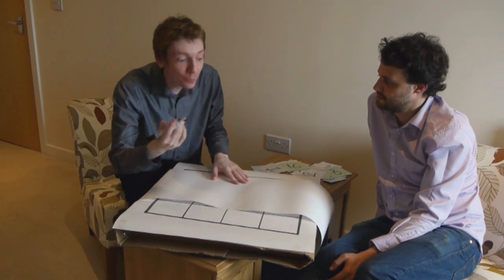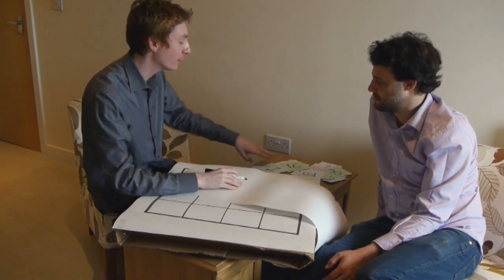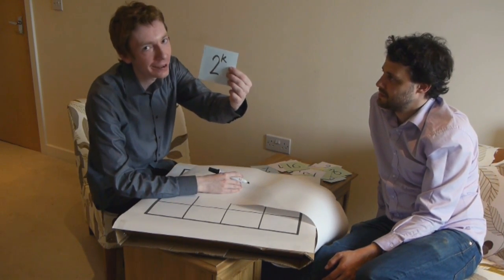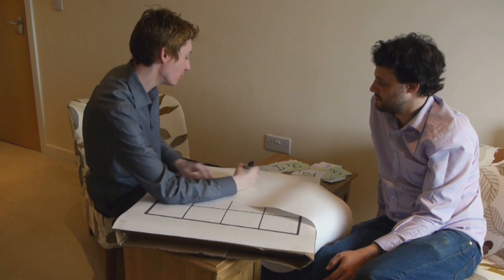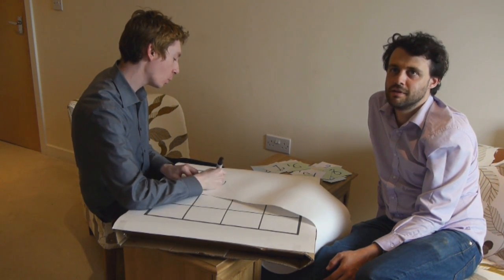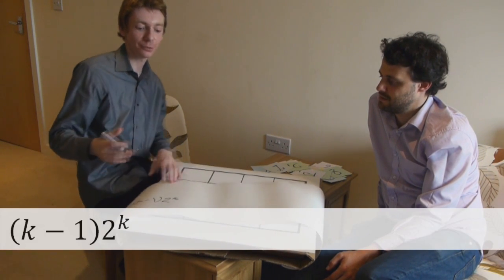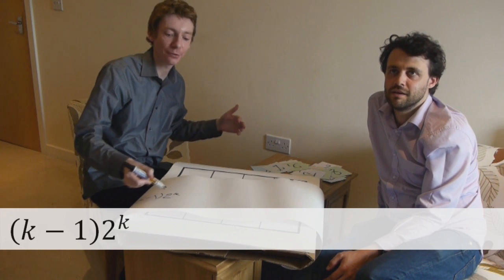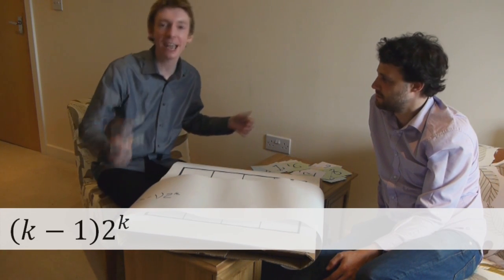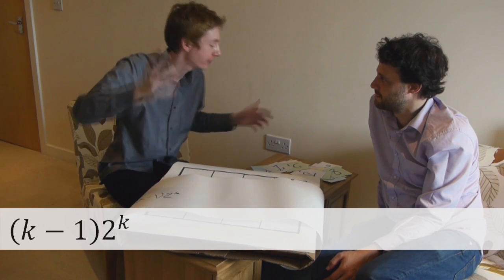So the formula that I worked out is: if you want to make two to the K, you score altogether K minus one lots of two to the K. So this pyramid you make - each level scores two to the K, and there are K minus one levels. The bottom level wouldn't count; you get those for free.